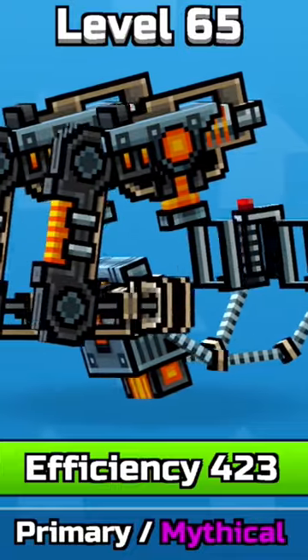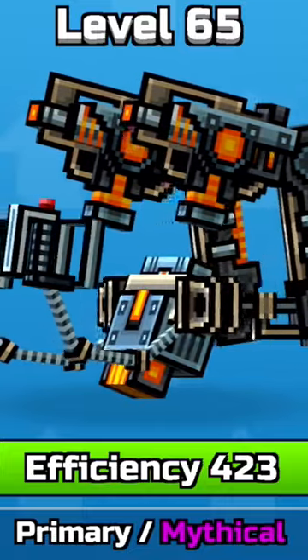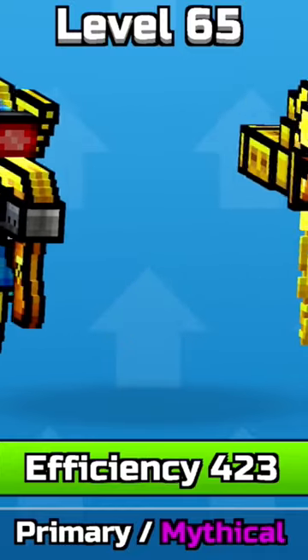Coming in at number four, we have the Stormtrooper Exoskeleton. This was a weapon introduced in the 13.4.0 update, which was over five years ago. At number three, we have the Golden Bros. The Golden Bros were introduced in the 17.1.1 update.